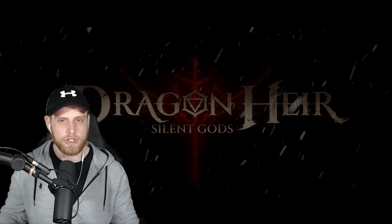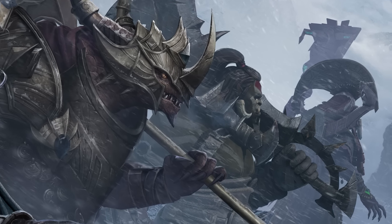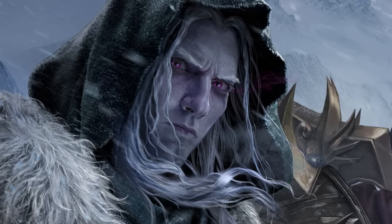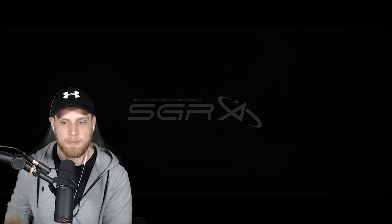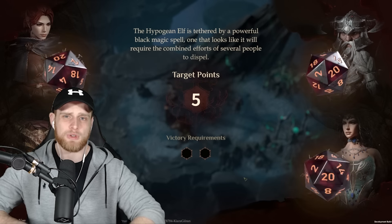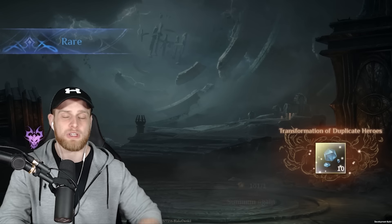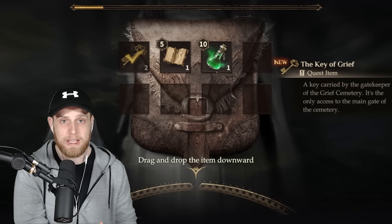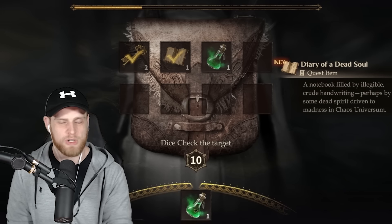Dragonair has a partnership with D&D, so you're going to see iconic characters and gameplay from D&D inside of Dragonair Silent Gods — such as Drizz't Do'Urden, hopefully I'm saying that right. You're going to see a lot of the similar vibe from D&D. Probably the most notable thing is the dice roller mechanic. The dice rolls are used for several different things throughout the game such as stealing, trading, fighting, persuading, and even convincing legendary NPCs to join your team, which is absolutely incredible.